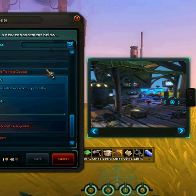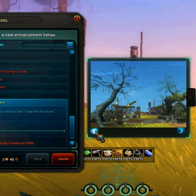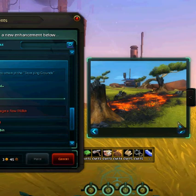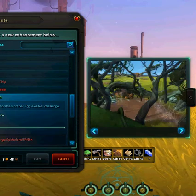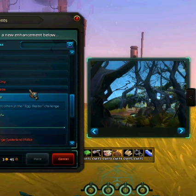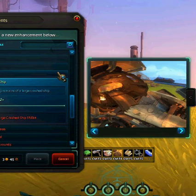Robot workshop — you do have some forges and workshops that you can build on your property too, if you want to speed up instead of having to go back to the city. Spooky graveyard. Yeah, robot workshop. Magma flow — they've got a beach here you can check out and meditate on, like you're in Hawaii. Large spider land — they've got a giant webbing area. And each of these have their own challenges too, which I thought was really cool. So you do like a large crash ship on your territory. Ice pond.